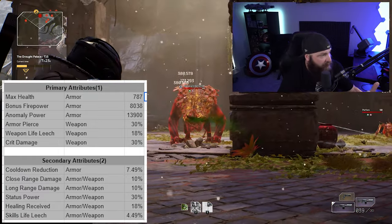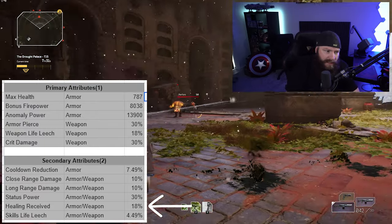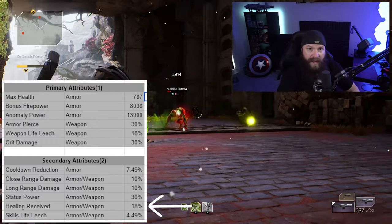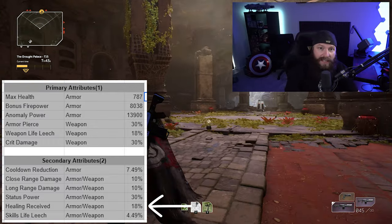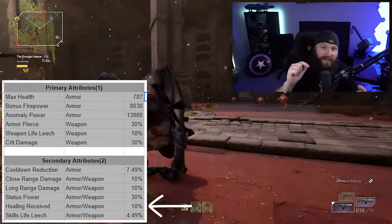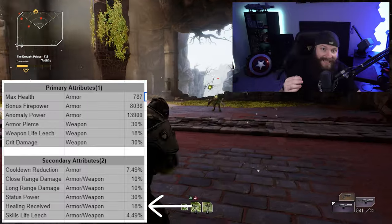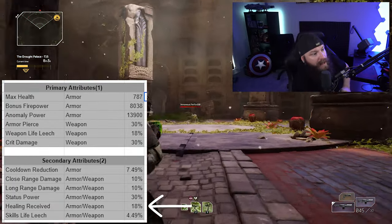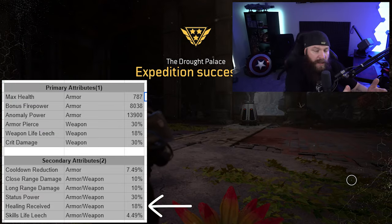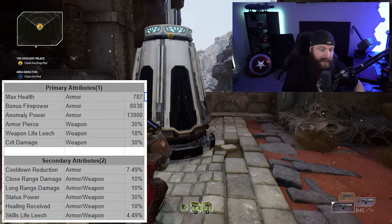Healing received sounds generic but specifically increases the amount of healing you get through direct healing. Leech effects and regeneration are not affected by this — it's direct healing only. For example, the Technomancer gets health back for a percentage of all damage dealt, and healing received stacks on top of that percentage, meaning you get more health back. It's a powerful attribute for getting direct health returns. The difference from weapon life leech is that weapon leech is weapon-specific, whereas healing received applies to any direct healing.